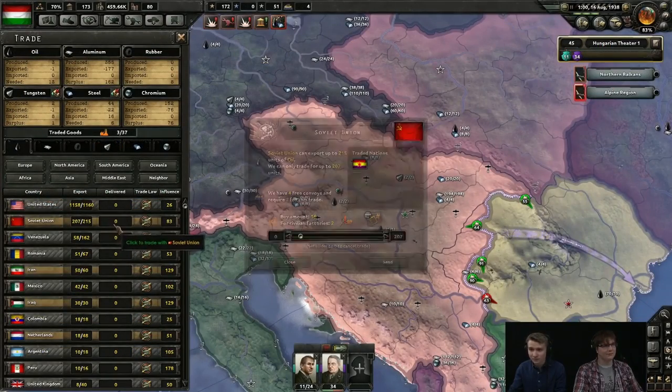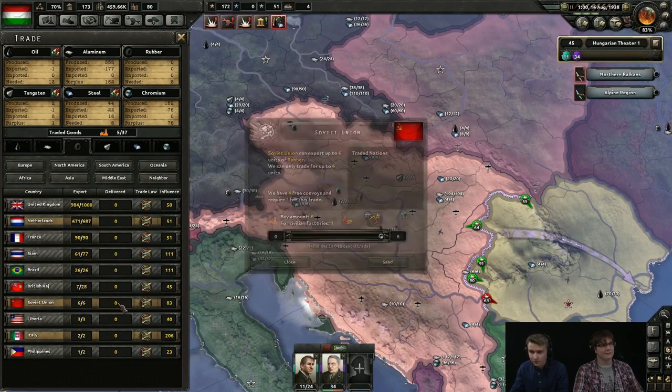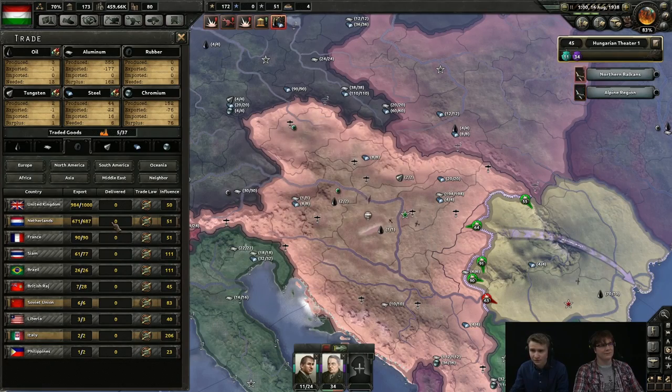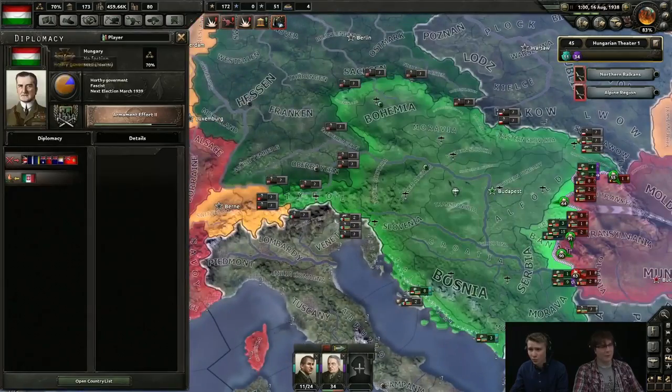Note that the policies other nations choose also directly affect you. If you need oil and Romania has a closed economy, it doesn't matter how good your relations are — they won't be shipping any of that black gold to you.